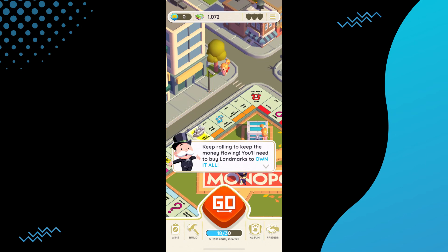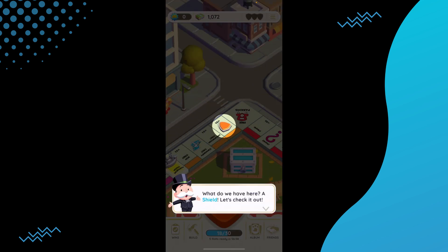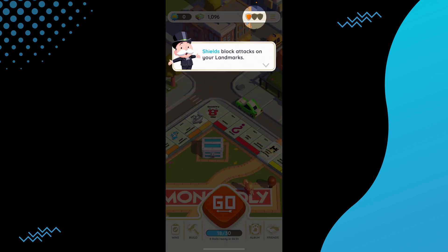Can you fix the airplane mode thing on Monopoly Go? Today we are going to talk about that. There was this trick in Monopoly Go where you turned on airplane mode and you could still roll the dice without an internet connection.